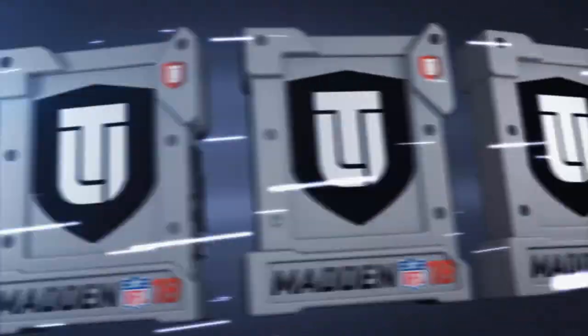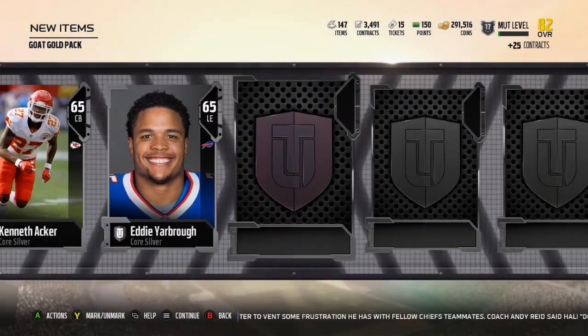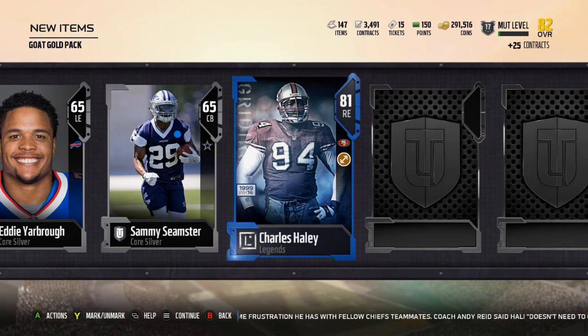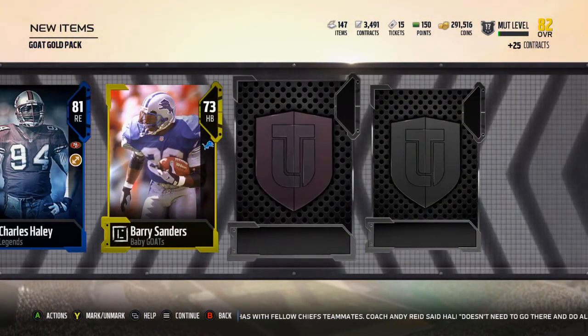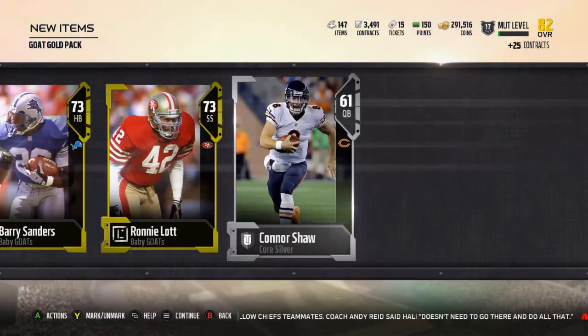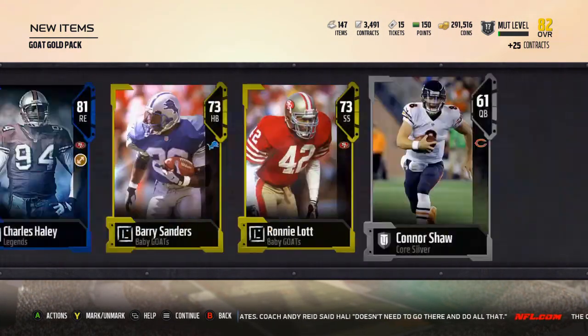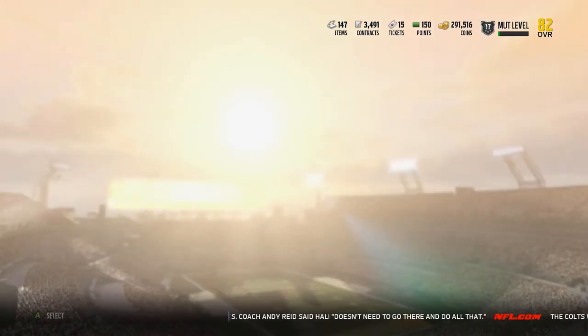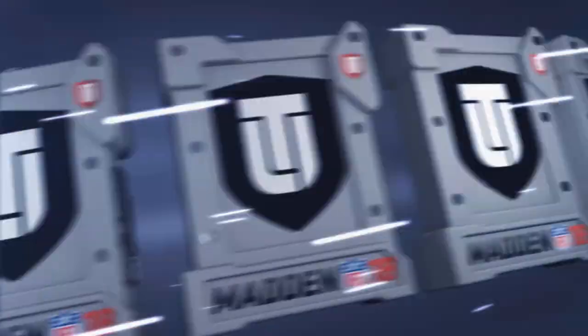I do have enough Mutt Coins to buy one of these. Hoping for multiple Baby Goats. Charles Haley — was not expecting that, a Legend pull! There's a Baby Goat. Give me another Baby Goat. Two Baby Goats, I'll take it. Charles Haley, a Legend pull — was not expecting that. Out of these Baby Goat Silver Packs, you're also going to make a little bit of your coins back with the silvers.